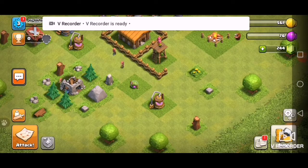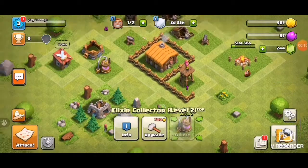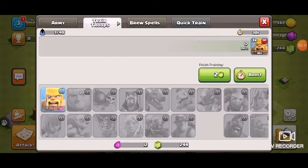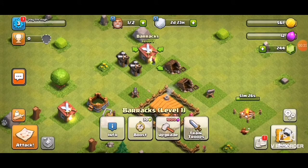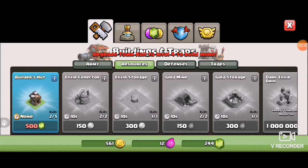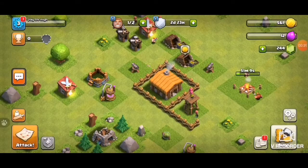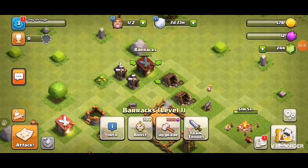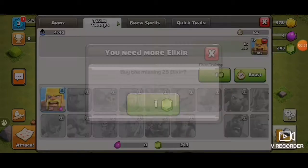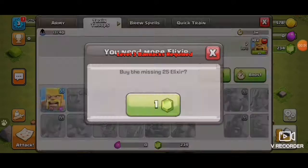I'm back - for you I never went but for me it's been about 10 minutes. The elixir storage is level two so we can collect all our elixir, which isn't much. I think we might be able to train some troops - oh, still not a lot. I'll just wait until I have loads of elixir. As long as I stay above 200 diamonds I'll be fine.